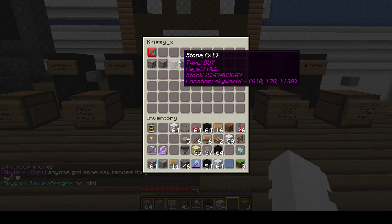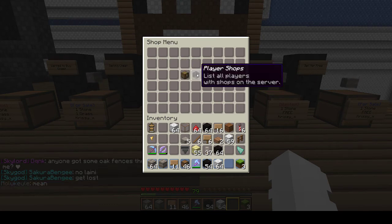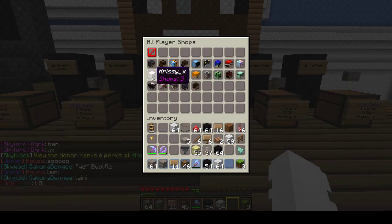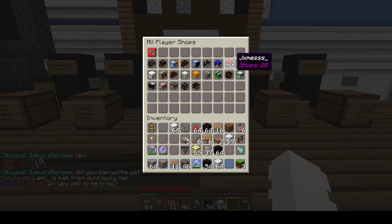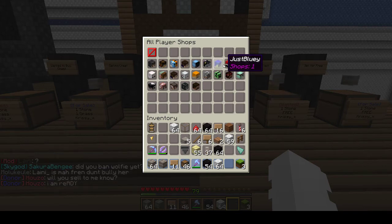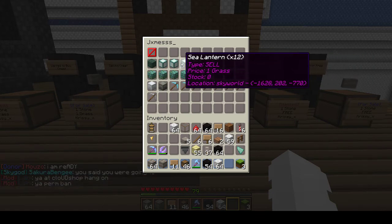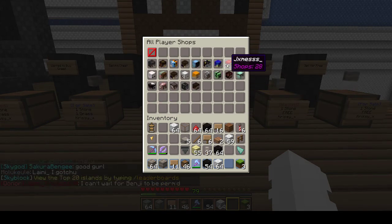The next part of this plugin allows you to see other players' shops. There are a bunch of players who have set up shops and you can see how many chest shops they have. What's really nice is you can click on a person and see what they are selling and the stock they have. Then you can easily go and visit the person and get the stock you need without wasting any time.